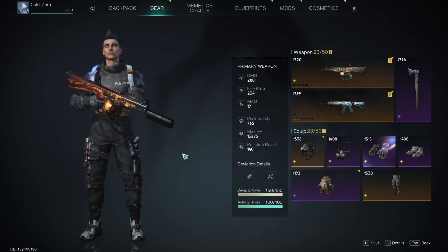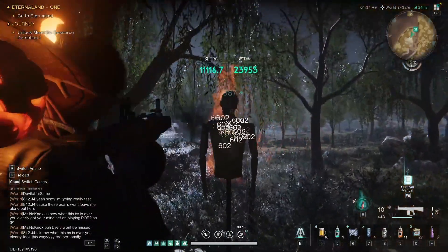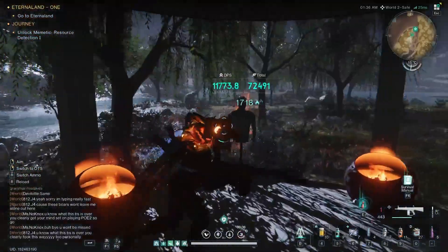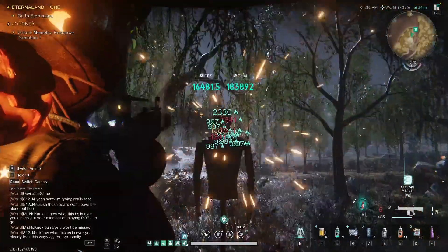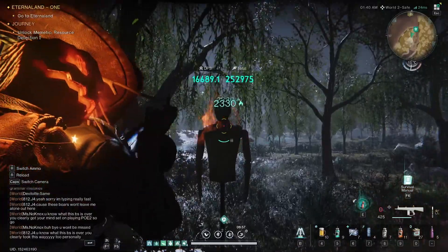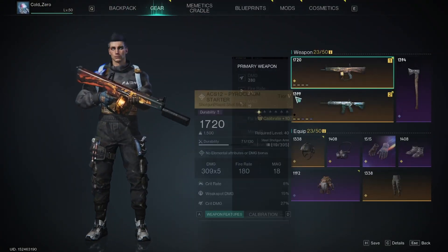Base — without even having that — the numbers look pretty decent. You go into your charge state, you reload, you've got Dragon's Breath, you're doing a lot more. After killing an add, you're getting a 40% additional buff onto your elemental damage, so it gets even higher.